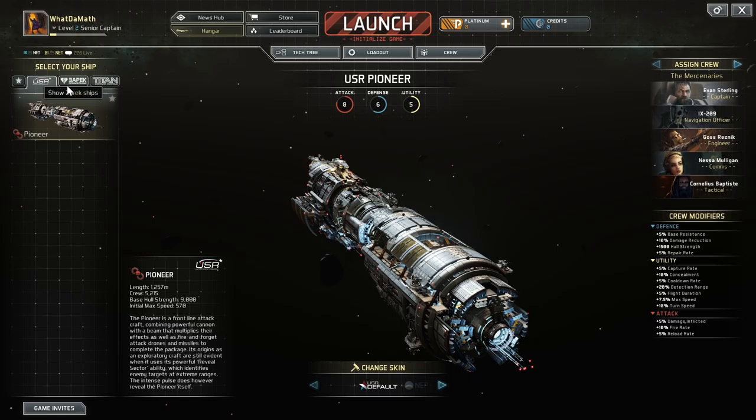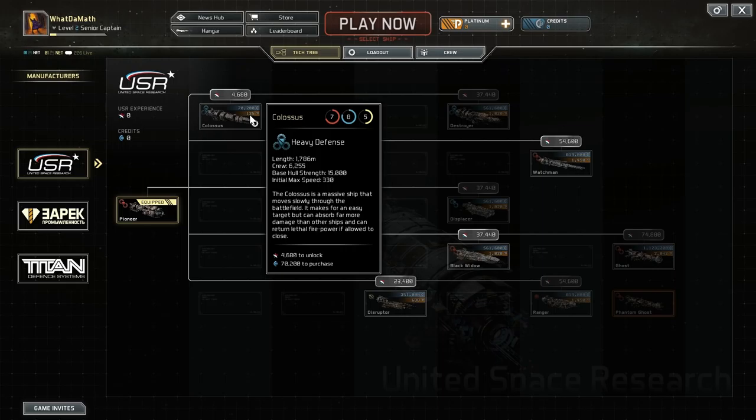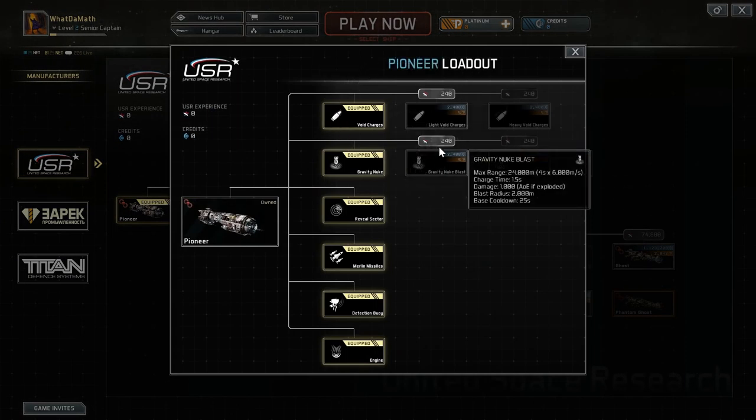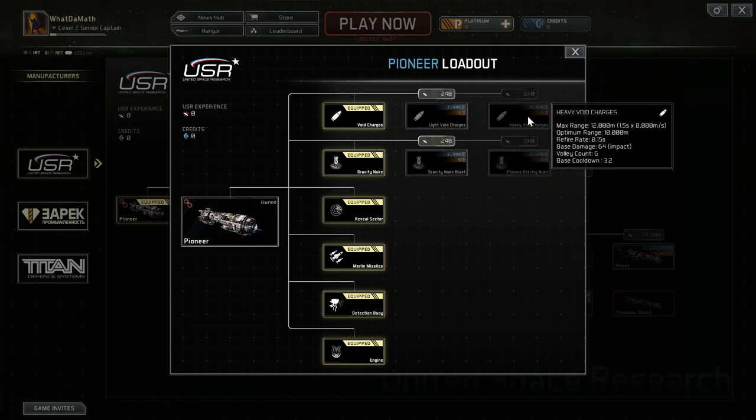In the Hangar, that's where your ships are. There are actually three different factions you can focus on — this was my previous faction called Titan. When you go to the attack tree, you'll see a variety of unlockable ships. You can unlock them using credits or premium currency so you don't have to grind. Once you unlock the ships, each gets a different loadout that allows you to give each ship a better weapon, so as you get better weapons the ships will obviously do more damage.